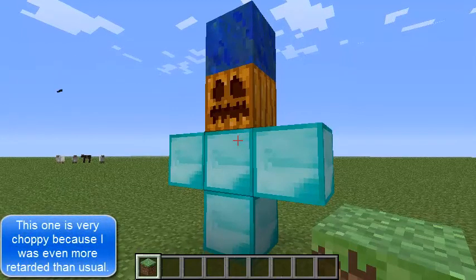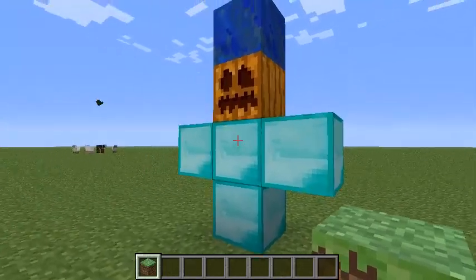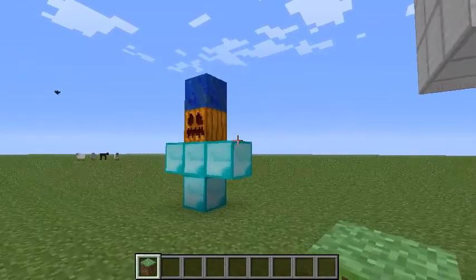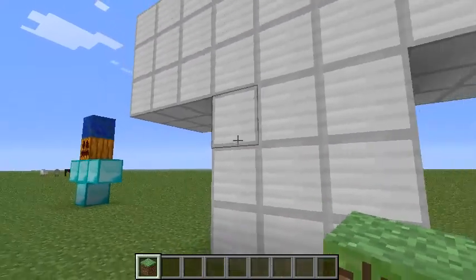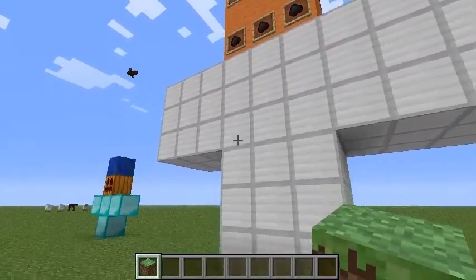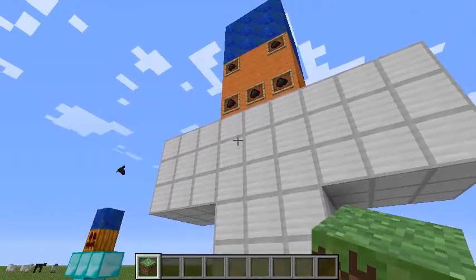So on the sort of Let's Play that we're doing, we had a diamond golem that was identical to this down there — it had torches on the side — but yeah it was identical to this, and then we decided we wanted an iron one. Basically this is the iron one that's now been completed. I've gone into creative just for the sake, because there was no way I was going to be able to manage to do this all on the Let's Play, so I've just sort of created a new world and put it onto that.